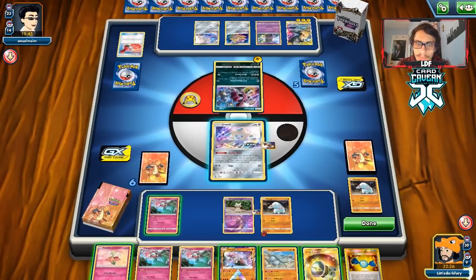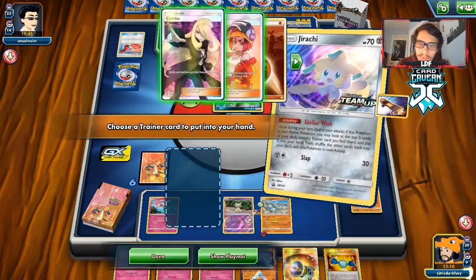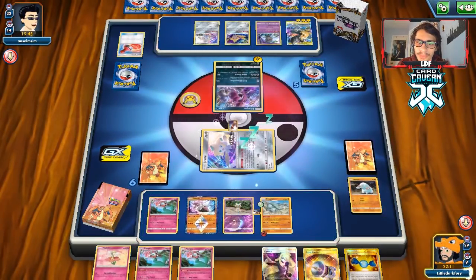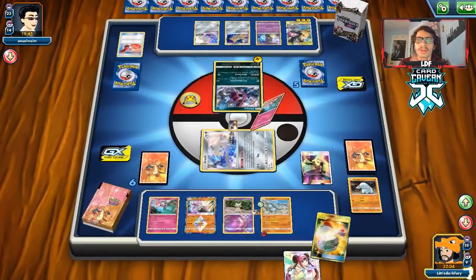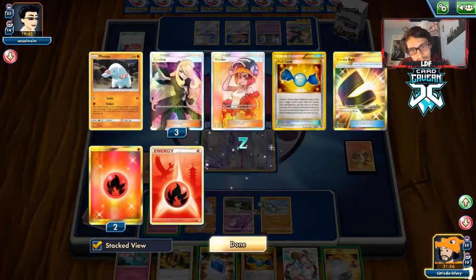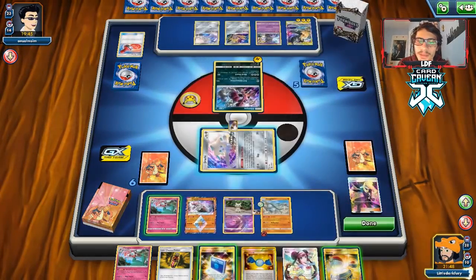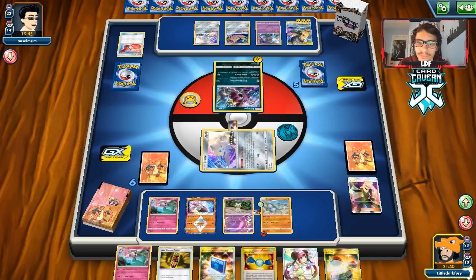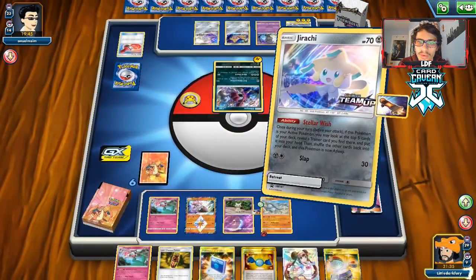We desperately need a Rosa. We Stellar Wish and get a Cynthia — we'll take it. We bench Diancy. We can't afford to bench anything else. We go Cynthia but didn't even get an energy. We should have grabbed Karate Belt — we missed that. Wonder Gift to get the belt back. We retreat into Mimikyu and pass, not playing any cards since we need abilities.